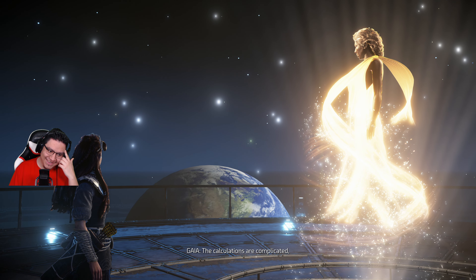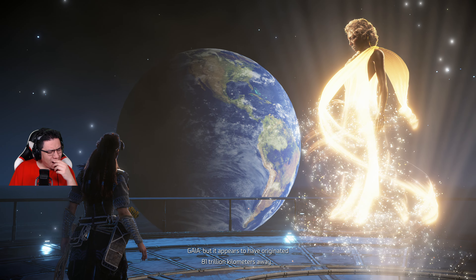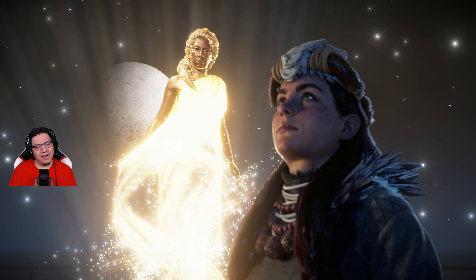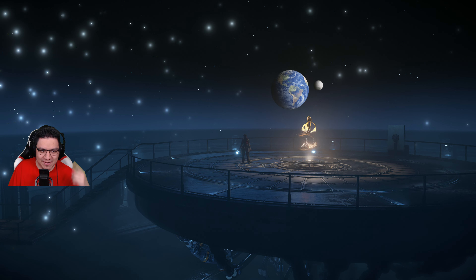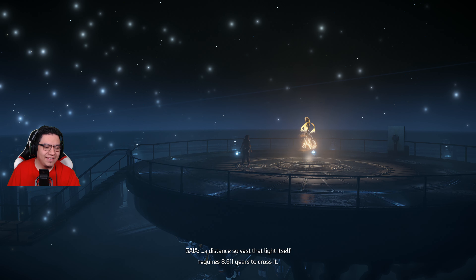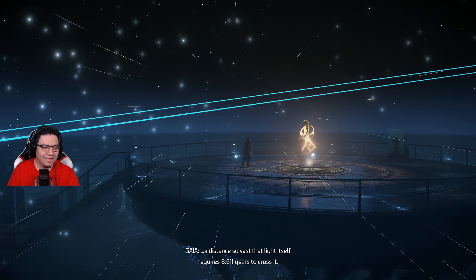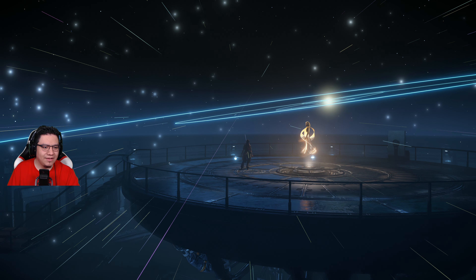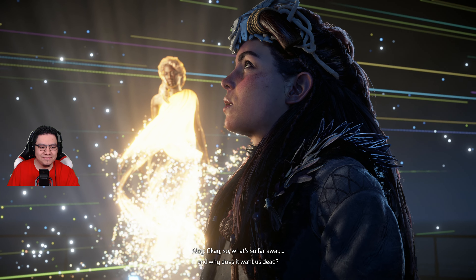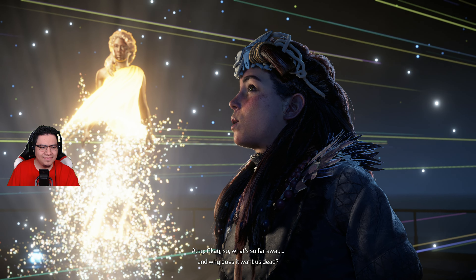The calculations are complicated, but it appears to have originated 81 trillion kilometers away — a distance so vast that light itself requires 8.611 years to cross it. So what's so far away and why does it want us dead? The Sirius star system. Serious? But that's where Far Zenith's ship, the Odyssey, was headed. But it blew up.